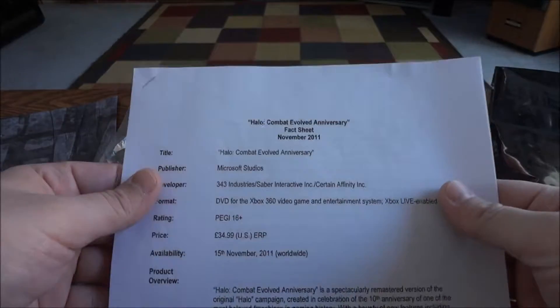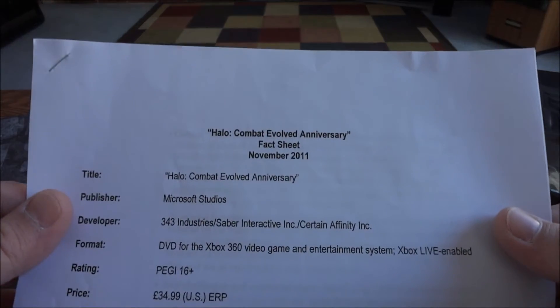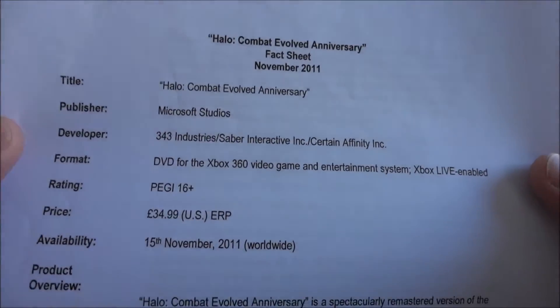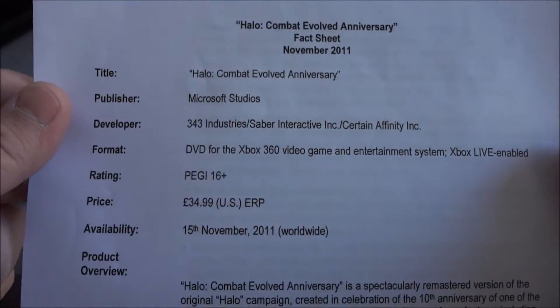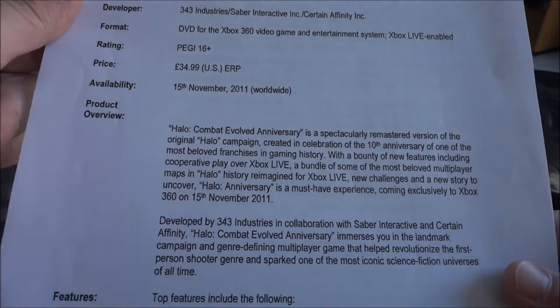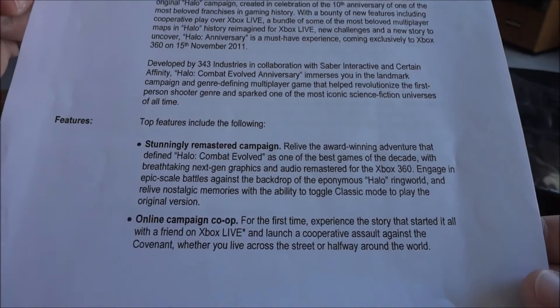Second to last thing here is a Halo Combat Evolved Anniversary fact sheet, basically just giving the press information — publisher, developer, format, price, and then a product overview and key features.